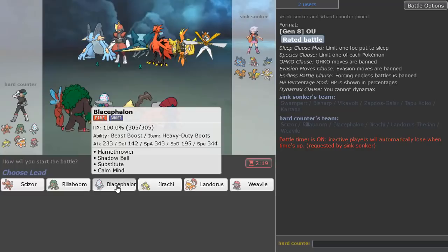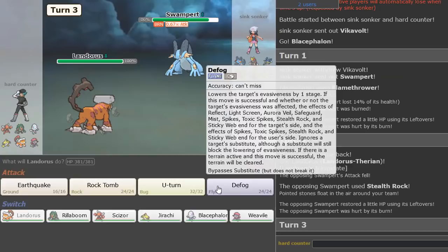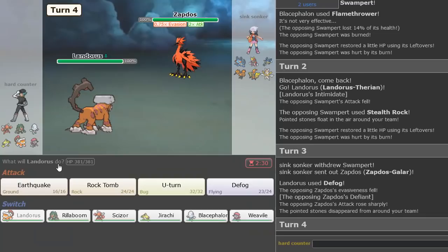I'm kind of tempted to just lead with Blacephalon here and just Flamethrower turn one. Could work — and we burn the Swampert, which is kind of nice. I feel like he's going to get Rocks up here, we can just Defog. If he goes hard Zapdos, we're fine because we have Ice Shard and Bullet Punch and all kinds of stuff.